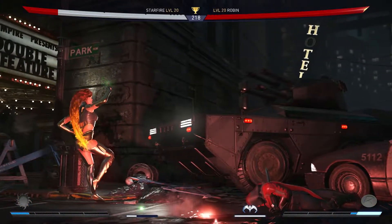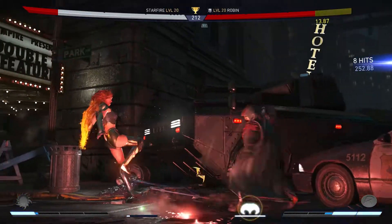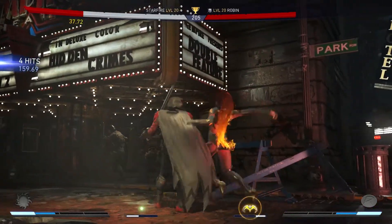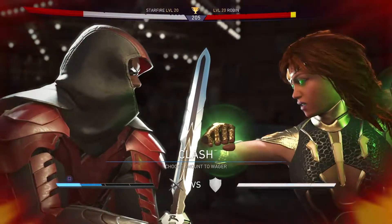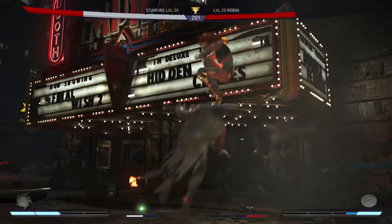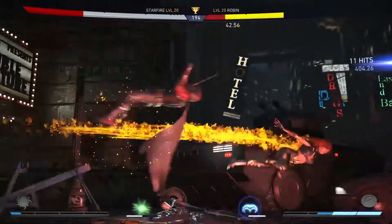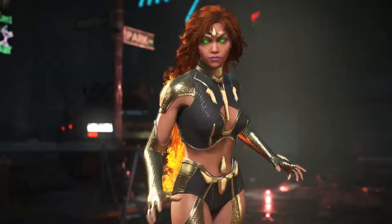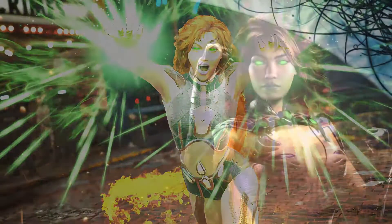Overall, Starfire is quite a fun character to play. She has fairly simple strings when it comes to her combos, which allow for some good damage. On top of that she's able to zone quite well through her abilities. Her greatest weakness is that she does lack mix-up in her combo strings — most of her attacks are either high, low or medium and rarely mix them up. This however is her only real major flaw. If you're able to master her combos as well as her zoning tools she can be quite a powerful character. I hope this guide has given you a better understanding of Starfire. There are more advanced guides out there if you're interested. Anyway I hope this guide has helped — I've been Darkblade bringing you another Pure Basics guide to Starfire in Injustice 2.